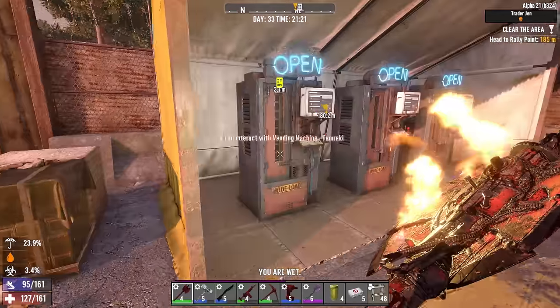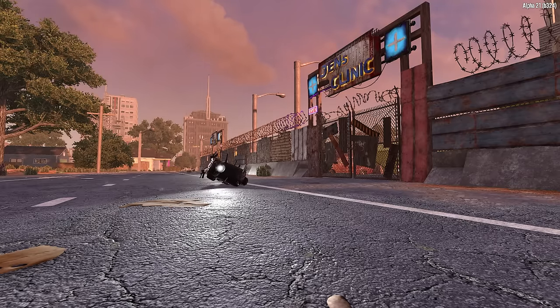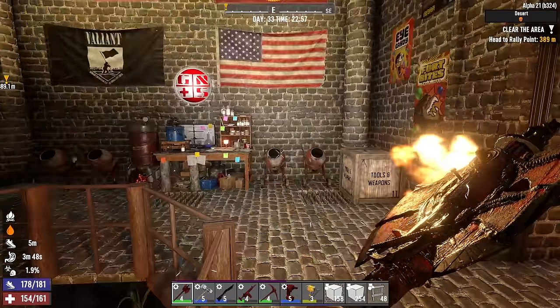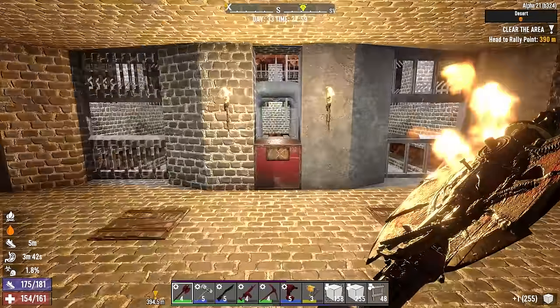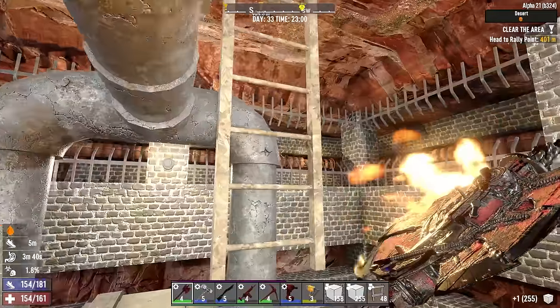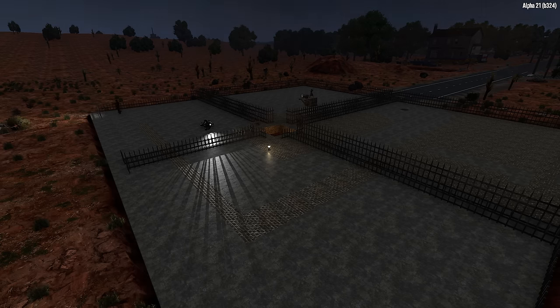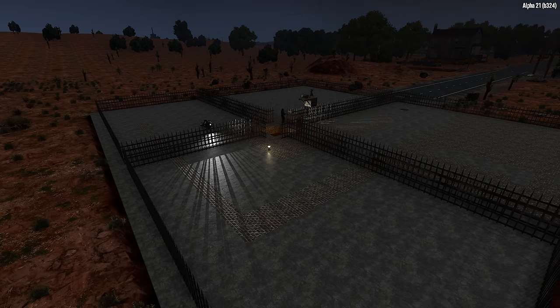The obligatory check on the vending machine — still not working. I'll just keep piling stuff in there. Back at base, rolling on cement mix, smelting some stuff, making concrete blocks. Time to finish off the topside project — lay down a nice concrete layer of blocks. I'm not ready to rely 100% on the new fence system; if anything this is just a good failsafe.